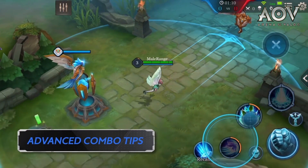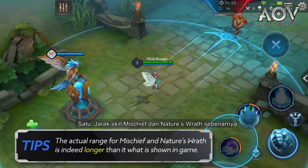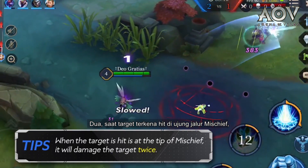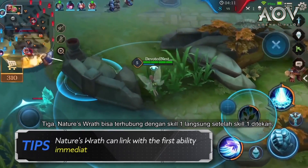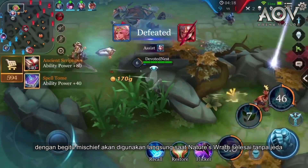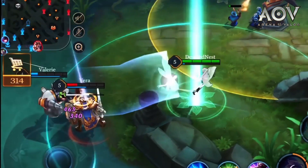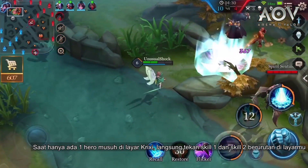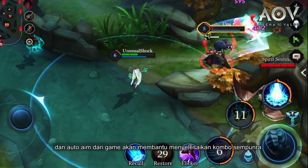Advanced Combo Tips. In terms of abilities, here are some tips for advanced players. 1: The actual range for Mischief and Nature's Wrath is longer than what is shown in the game. 2: When the target is hit at the tip of Mischief, it will damage the target twice in a very short time. 3: Nature's Wrath can link with the first ability immediately after it is pressed — Mischief will be used right after Crixie finishes Nature's Wrath without any pause, making it an automatic combo. When there is only one enemy hero in Crixie's view, simply press the first and second ability buttons consecutively, and the game's auto-aim will help to complete a perfect combo.